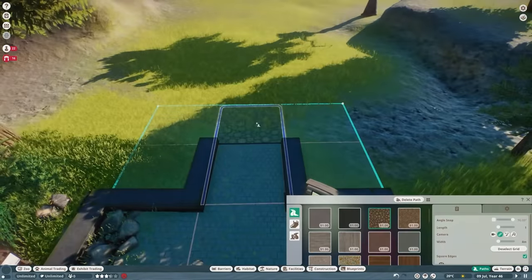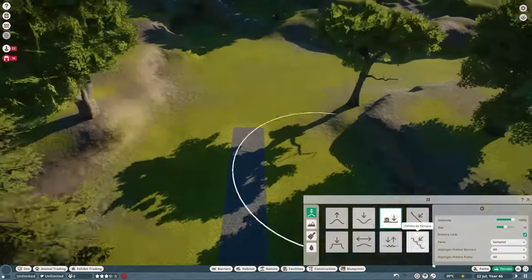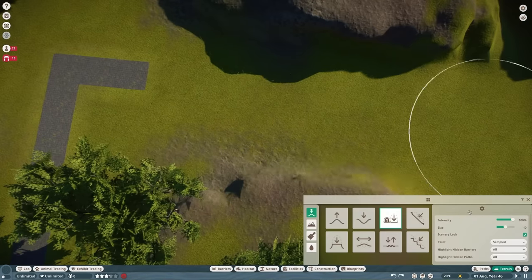Hey folks, this is Best in Slot. Welcome back to our Planet Zoo Elderwood Zoo build. We are near the end now, just two exhibits left to go for our tropical section.